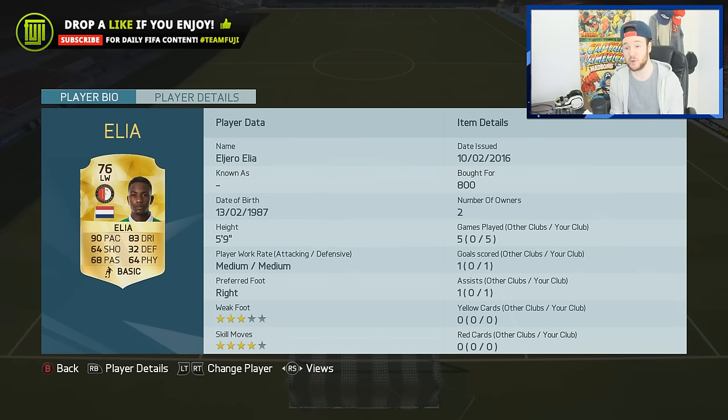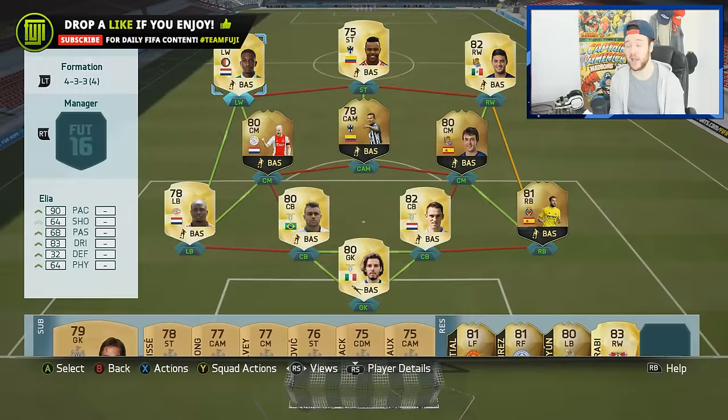And then we have Elia — 90 pace, 64 shot, which is really, really bad. I didn't like him too much, I'll just be honest. His shot obviously wasn't that great, and on the ball he was trying to make things happen but I could feel he didn't possess the quality. But that is the team, guys — in a 4-3-3. Hopefully if you want to go out and try it, give it a go. I wouldn't really recommend it too much, but one player I would recommend is Pabon. Let's go into the clips.